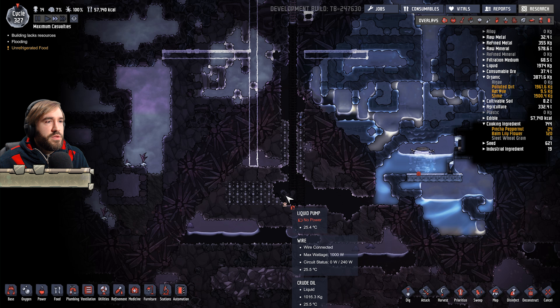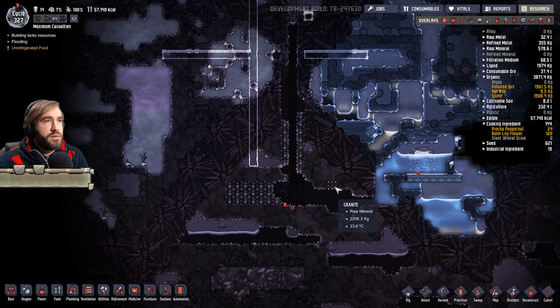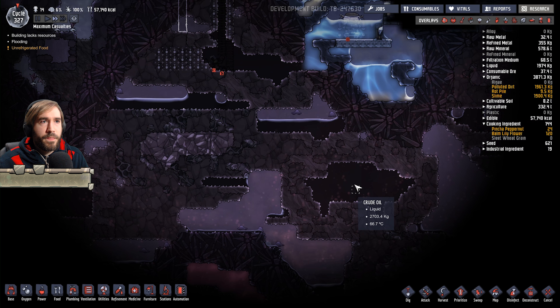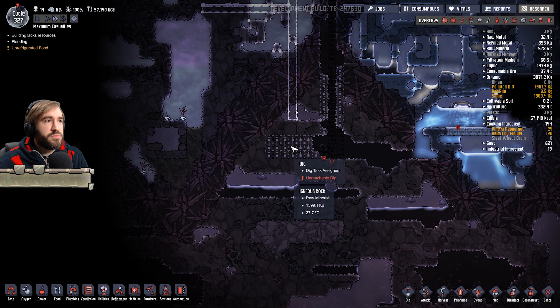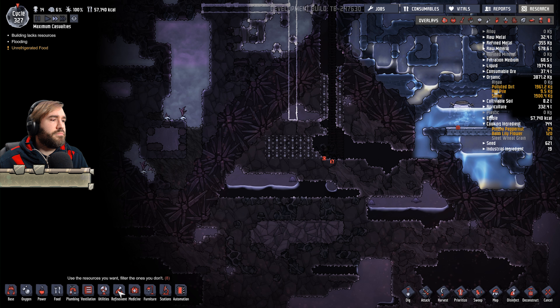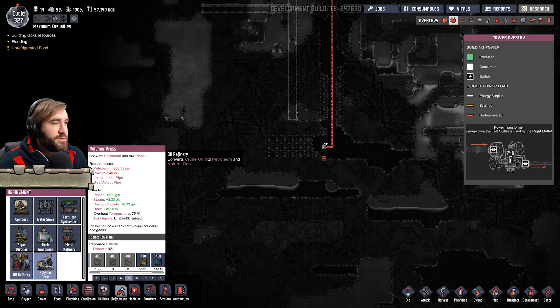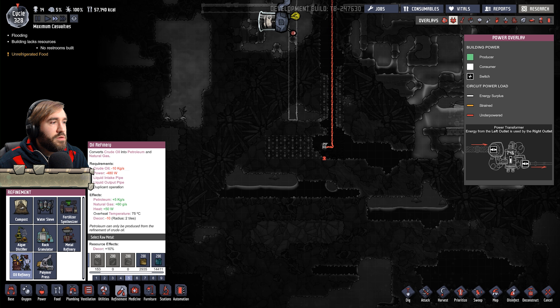We could turn this into a storage tank, couldn't we? Potentially yeah. And then pump it in from other areas as we go. And yeah, okay, that sounds good. And then the polymer press - that runs off petrol, which is made from the refinery.